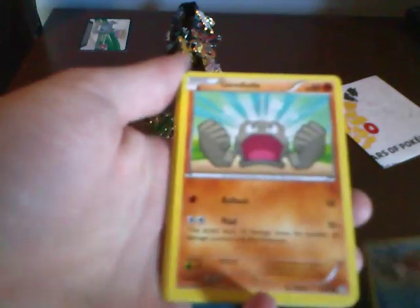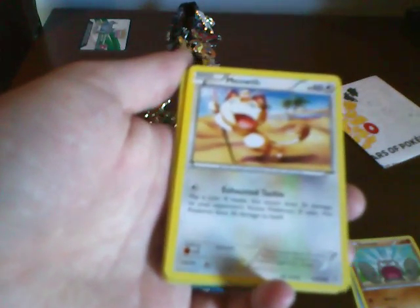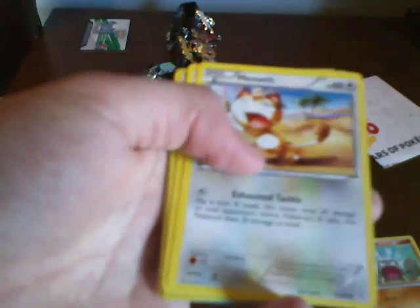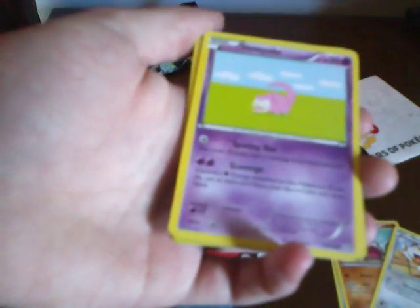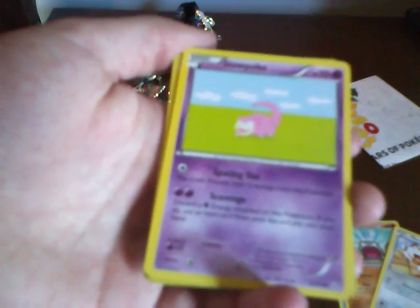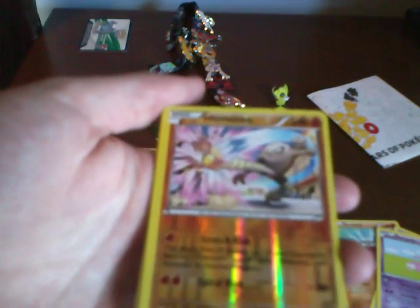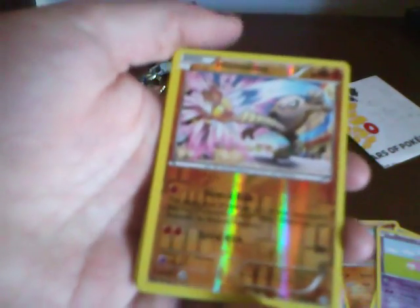I'm just going to go in standard order. So we've got a Krabby with Vice Grip and Krabhammer. A Geodude - I like the art on this Geodude, it's goofy looking. Meowth with Exhausted Tackle - flip a coin: if heads, this attack does 30 damage to your opponent's Pokemon, and if tails, 30 damage to itself. Not very good. We've got a Slowpoke - that's a weird looking Slowpoke. He's got Spacing Out: flip a coin, if heads heal 10 damage from this Pokemon. Not very good. And Scavenge: discard a Psychic Energy attached to this Pokemon and put an item from your discard pile into your hand - that seems okay but not super amazing. We've got a Reverse Holo Hitmonlee with Stretch Kick - this attack does 30 damage to one of your opponent's benched Pokemon - and Spiral Kick for 30 damage. I've actually come up against this guy before. He's pretty good.